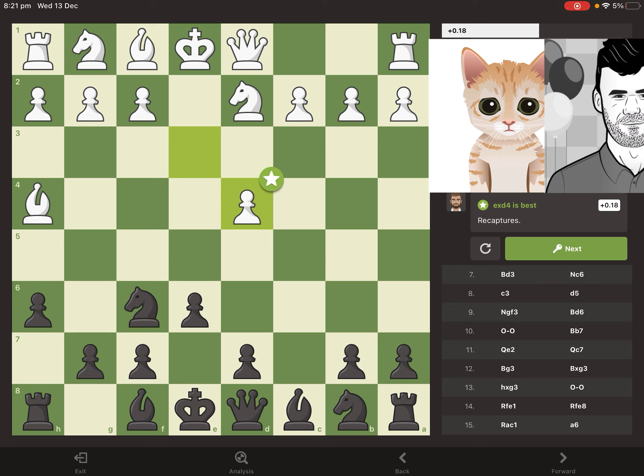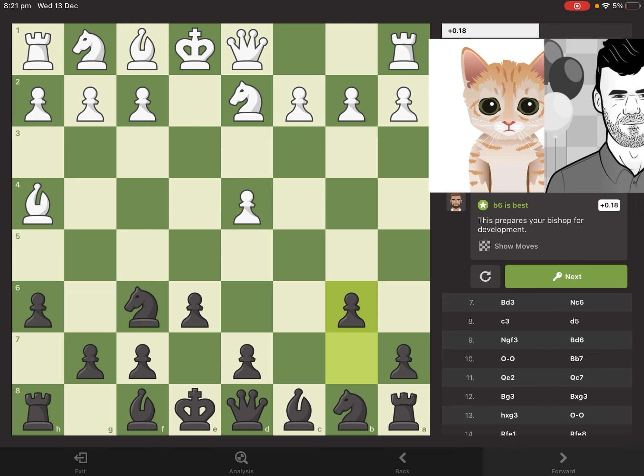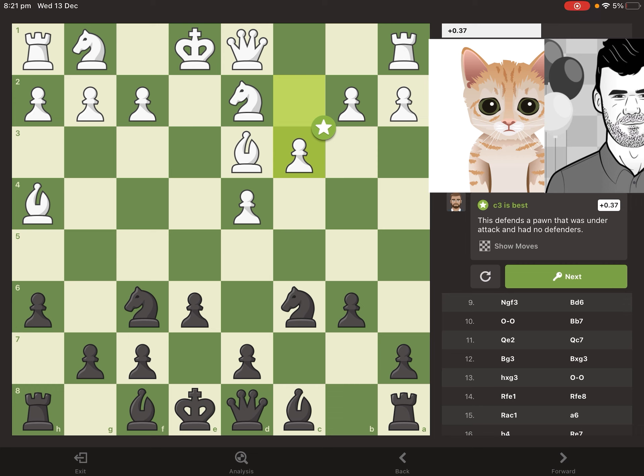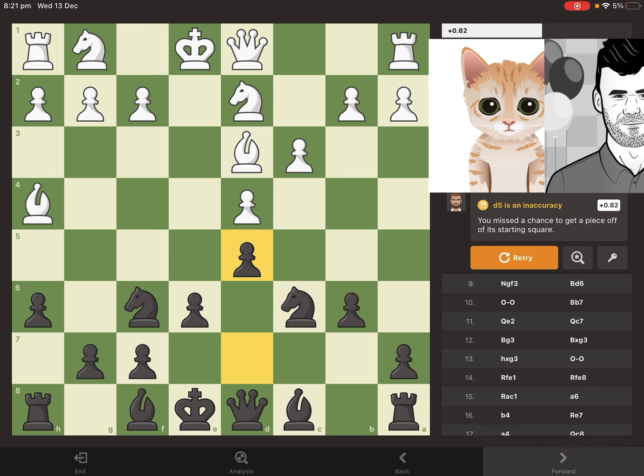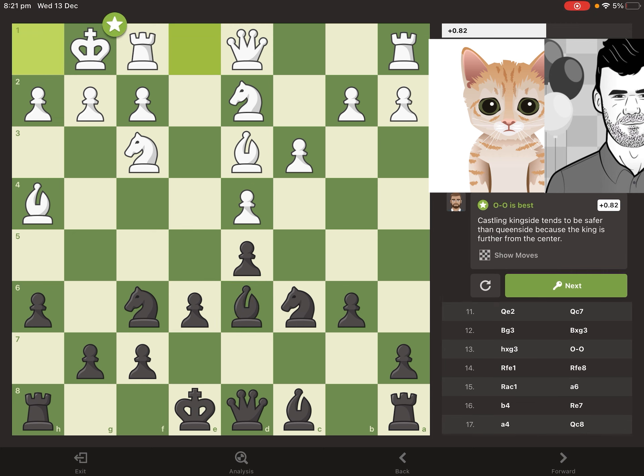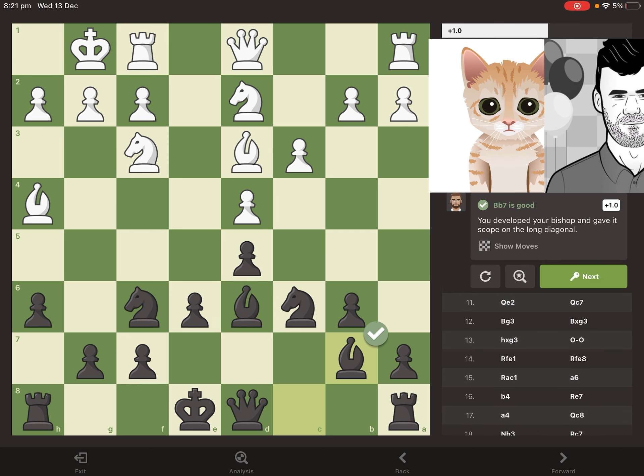We end up with this structure where white wants to trade off their dark-squared bishop and then just push the pawns onto dark squares to control all the dark squares using the pawns. We have this move here and you can see white starting to build that pawn complex on the dark squares, with both sides getting their pieces out and getting developed.